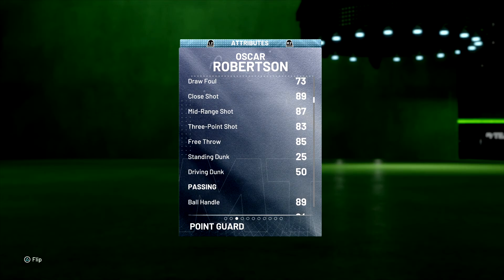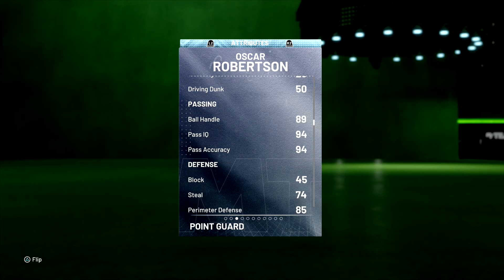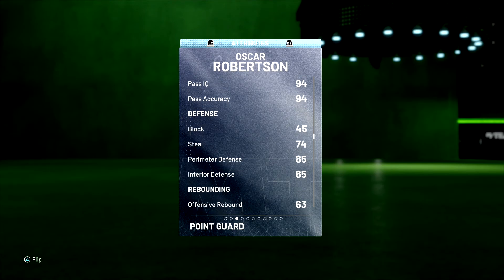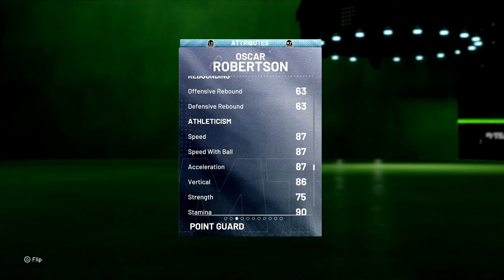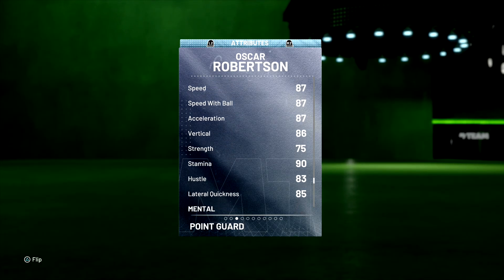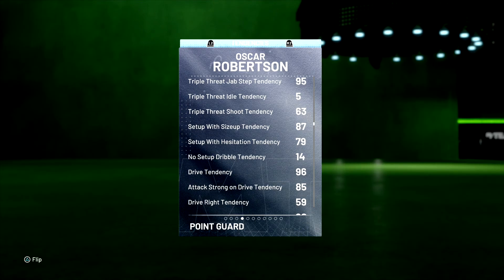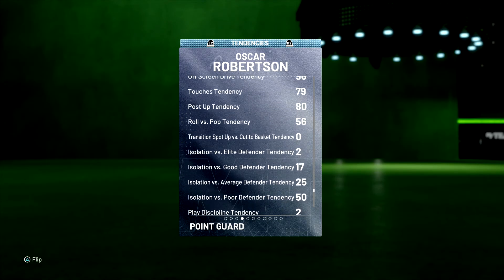Usually they give him something like in the 70s, but 83 with the coach that's already at 87. Driving dunk of a 50 — okay, that's how they messed up this Oscar Robinson. They gave him a driving dunk of 50. That's probably the worst stat. 89 ball handle. Decent passing at 94. Steal at 74. Perimeter defense, 85. Rebounding — come on now, it's the triple-double king. Besides Westbrook, you got to give him a better rebound than that. Speed with ball both at 87. Vert, 86. Speed's all right. Lateral quickness at 85.